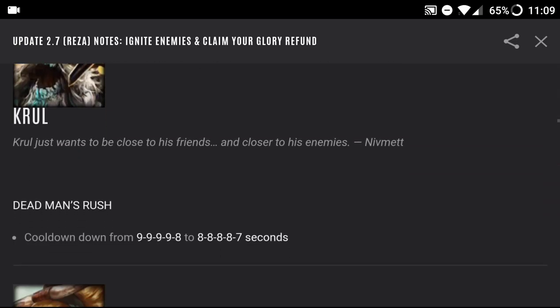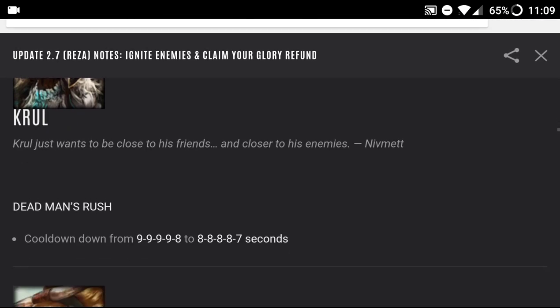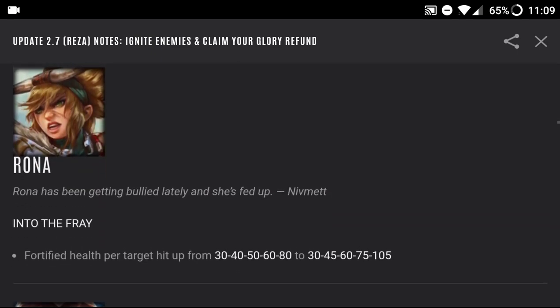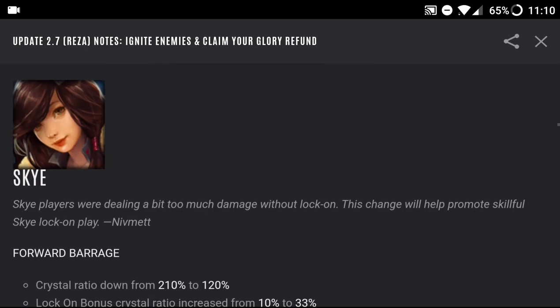Krul was buffed again — he just wants to be close to his friends and closer to his enemies. His Dead Man's Rush cooldown went from 9/9/9/8 to 8/8/8/7 seconds, so his overdrive is going to be strong. Watch out for Krul. Rona also got buffed: Into the Fray has given her more fortified health, with the target hit going up from 30/40/50/60 to 80 on overdrive, so it's going to be harder to kill her.